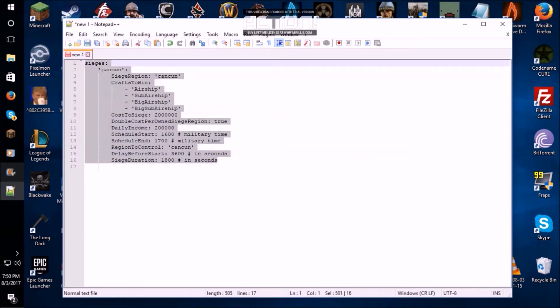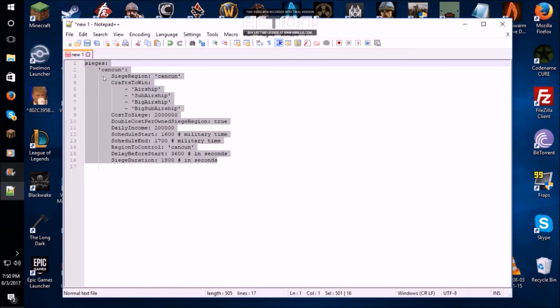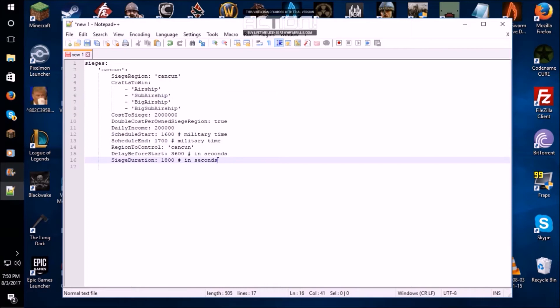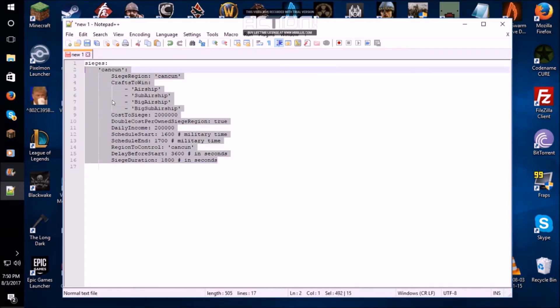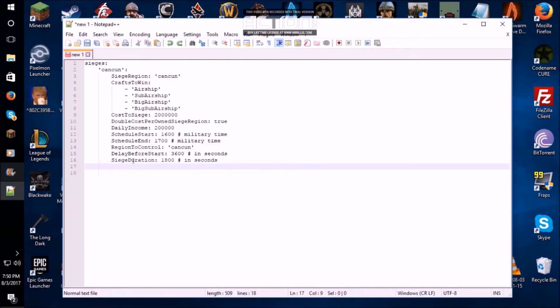We are done with the editing part of that file. This is going to be a working siege configuration for this one region. Now that you have one region working, you can go ahead and copy-paste and continue on adding regions, region by region, at your own desire. There are a few nodes of control to note: duration, delay before start, schedule to start and end, the daily income the owner gets from this region, multipliers for people who already have regions when they siege this region or this region in question, and the cost to siege — the initial cost to siege.